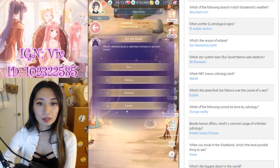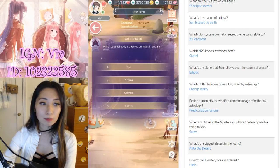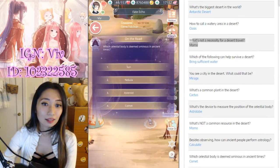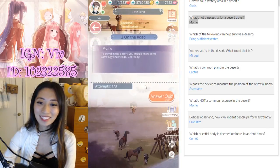Here's another quiz stage. Which celestial body is deemed ominous in ancient times? If you don't know the answer, just look on Nikki's Info — oh my goodness, best site ever. Looks like it's going to be Comet. You get the idea.